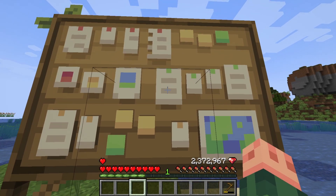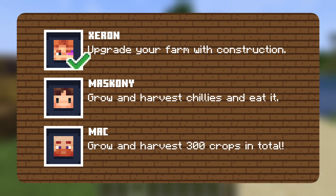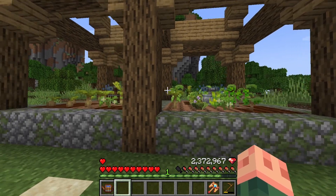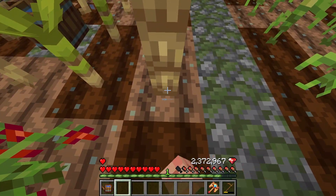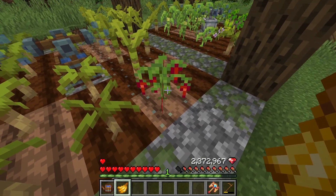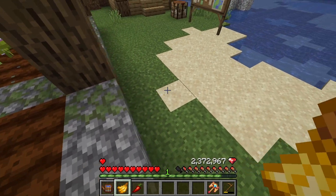We completed the first task! Two tasks remain. The crops are growing. The most important plant is chili — I have the task to eat it. As a lover of spicy food, I will eat it in real life too.